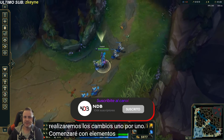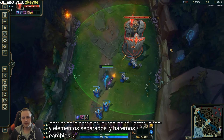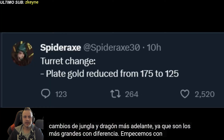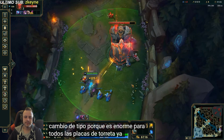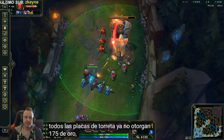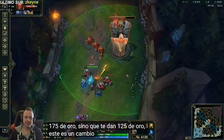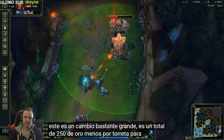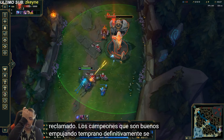Starting with turrets, because it is huge for everyone. Turret plates no longer grant 175 gold — they give you 125 gold instead. This is a pretty big change; it's a total of 250 gold per turret less to be claimed. Champions that are good at early pushing will definitely be impacted here.